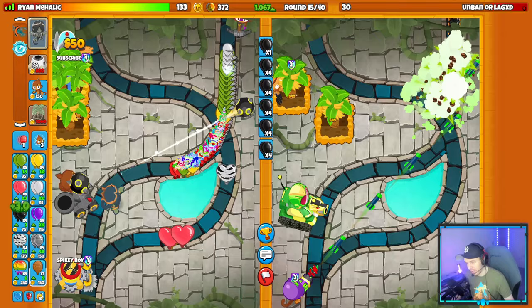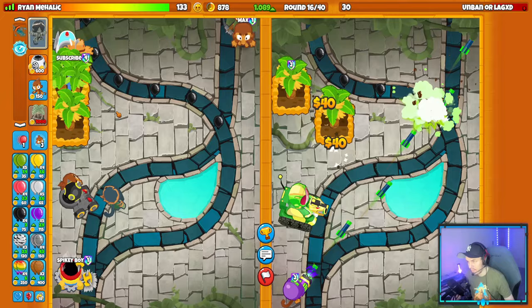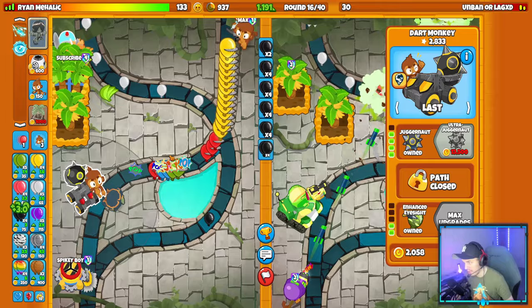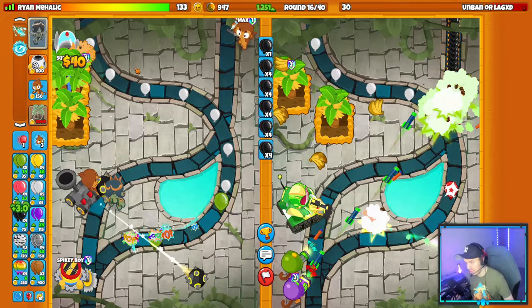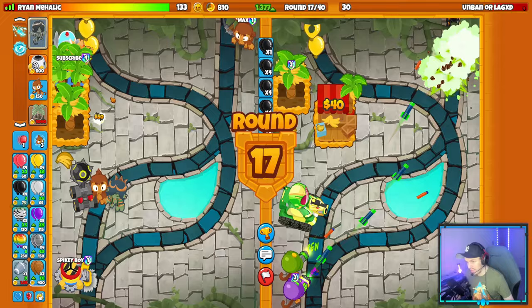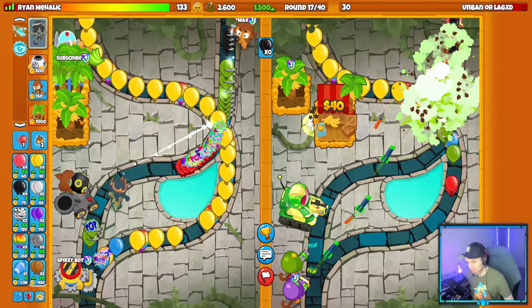There's a little bit of lag - their name is Unbanner Lag XD and esport has been known to lag switch people before, so there's a chance they could try that. Now, what's their last tower? Probably dartling or ninja, possibly spike factory. They have farm on their side. I'll probably go to around 1500 eco and then stop - 1500 should be a respectable amount.